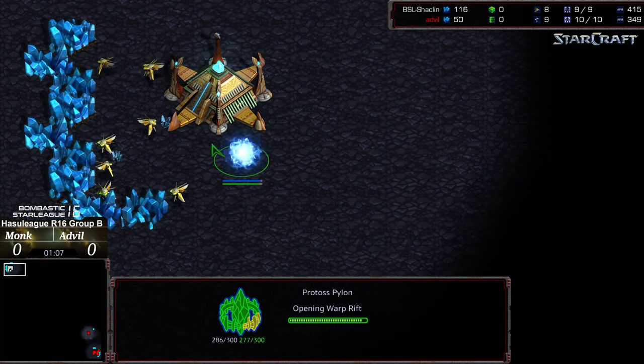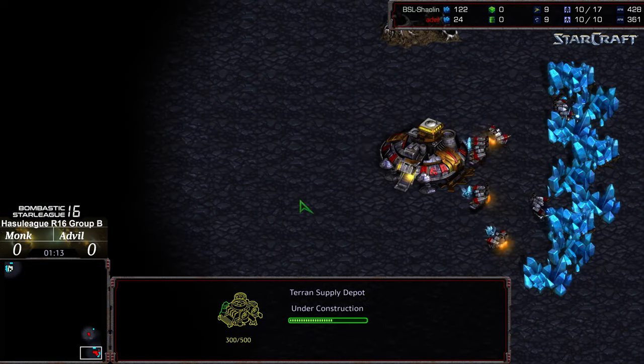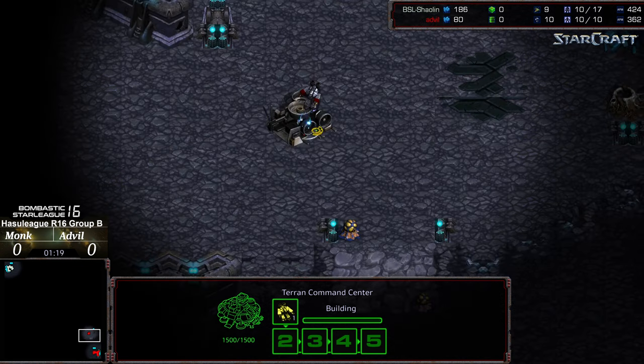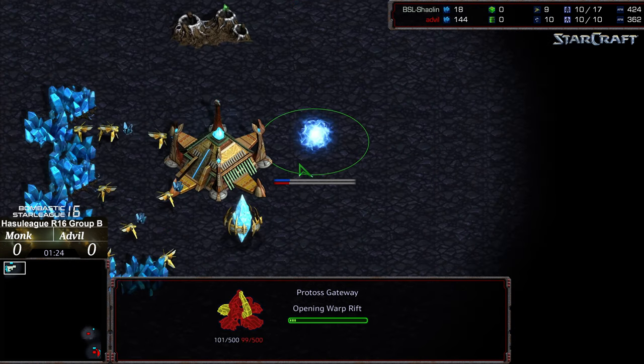If I was going to predict it off the top of my head, I think I definitely could see Advil advancing out of this group. Supply Depot out in the front, and I would not be shocked to see a Supply Depot into Command Center attempt build, or even a Command Barracks, especially on a four-player map here.